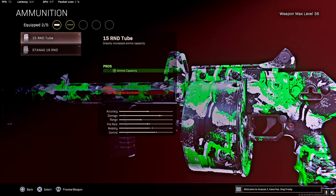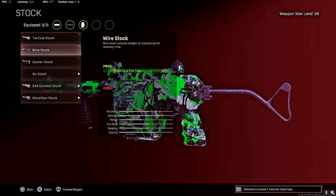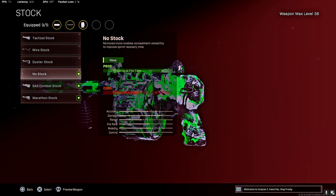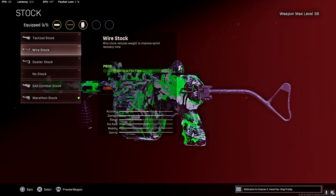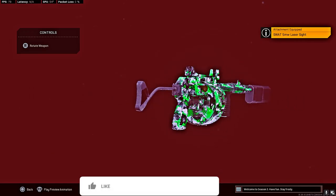For ammunition, go with 18 rounds — you want as much ammo as possible. The main problem with this gun is you can't get Sleight of Hand on it, and you can only get an 18-round mag, so you're going to be reloading quite a bit. For the stock, go with Wire Stock — you want sprint-to-fire time since it's an up-close weapon. No stock gives more sprint-to-fire time but you lose hip-fire accuracy, so Wire Stock is the best bet. For the laser, the 5mW laser is pretty much an obvious choice — it gives the most hip-fire accuracy and it's a hip-fire shotgun, so it's a no-brainer.